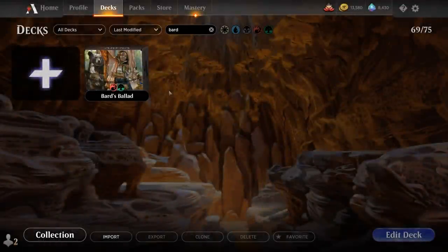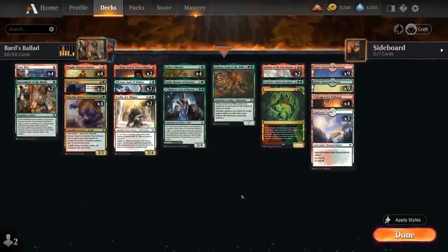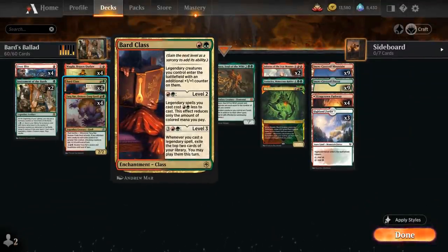Hello and welcome to another Standard Gameplay video. Today we're taking a look at a red-green Legendary Bard deck as voted on by my supporters on Patreon, built around the 2-mana enchantment Bard class introduced in Adventures in the Forgotten Realms. On level 1 it says legendary creatures we control enter the battlefield with an additional +1/+1 counter on them, and our deck is filled to the brim with legendary creatures that can benefit from this.